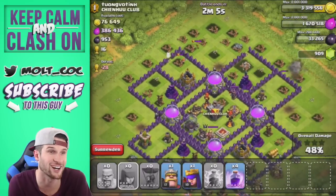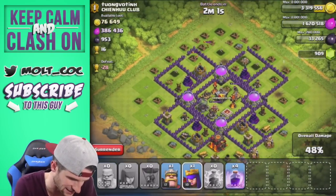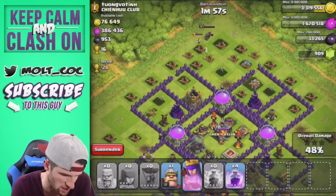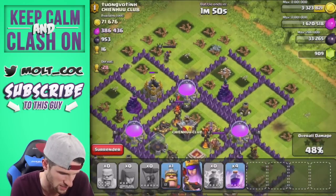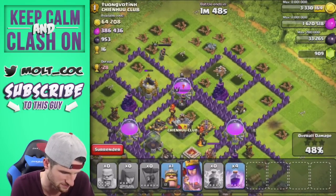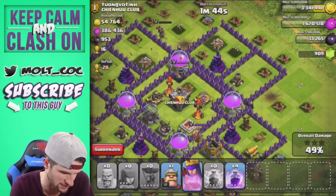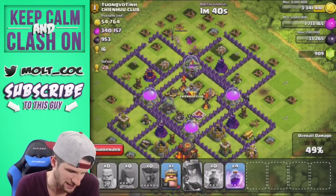She just one-shotted all of those barbarians. Let's go ahead and get our queen in here — take her out. Come on, there we go. Now get this loot for me, queen. Go get all that elixir for me too. You guys keep looking — it could have already popped up, who knows where it is. Once this queen's done I'm going to end the battle.